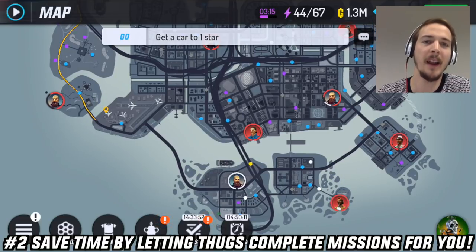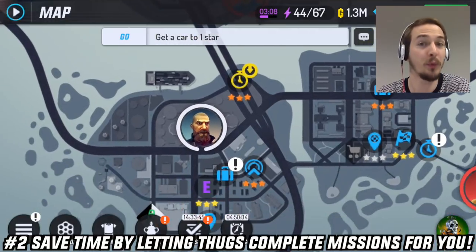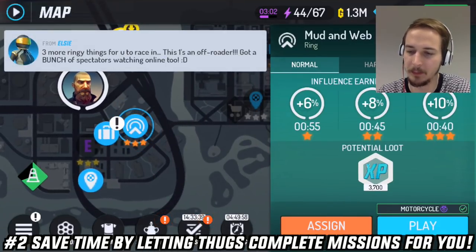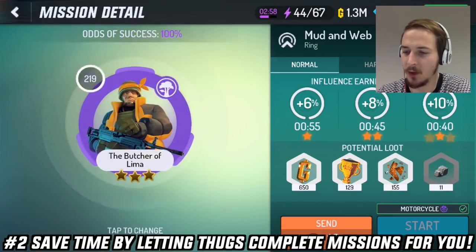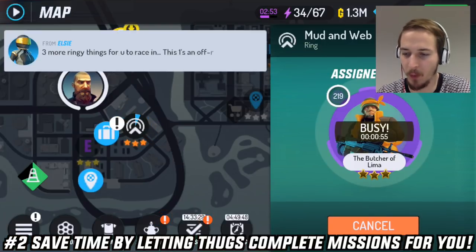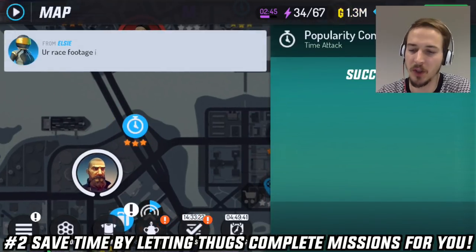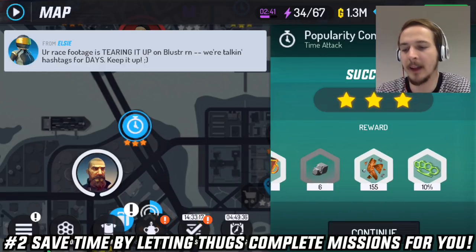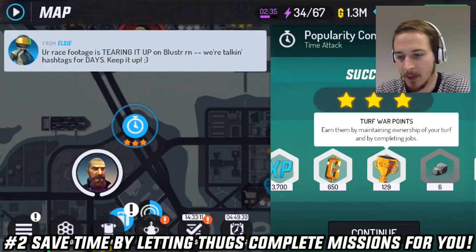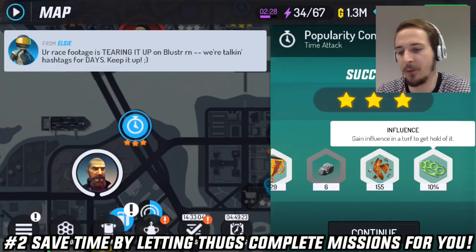Number 2: Save time by letting thugs complete missions for you. You just have to complete the mission on 3 stars first, then you can assign a thug to any mission you've already completed. Select the thug you want to do the mission and start it. You have to wait one minute but it counts as a success — one of my thugs completed the mission, I get 3 stars, and the rewards are just like playing yourself: experience points, gold, turf war points, a tier 2 universal booster, turf shard pieces, and influence for the turfs.